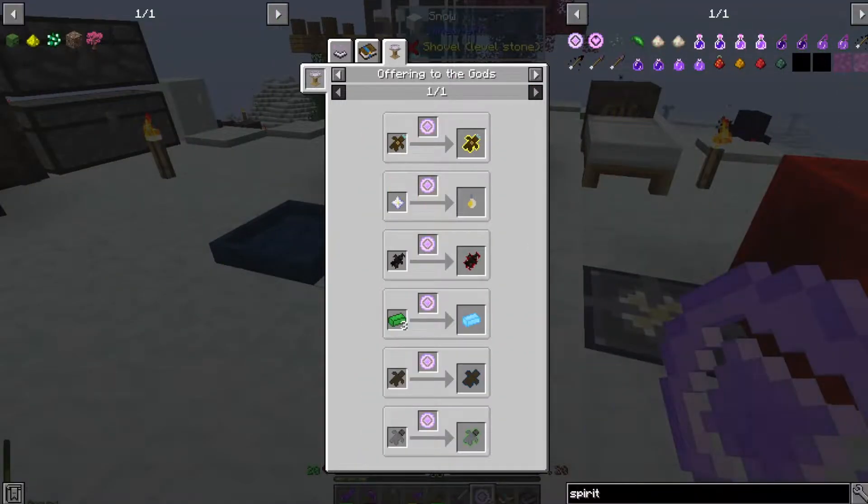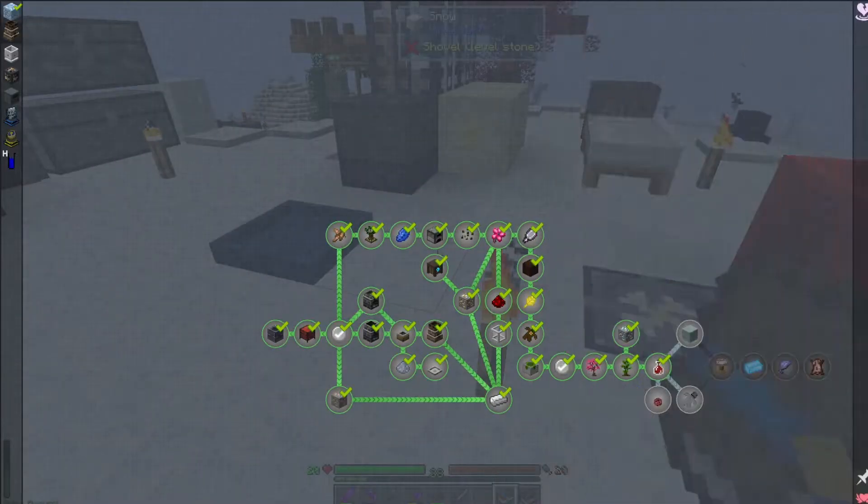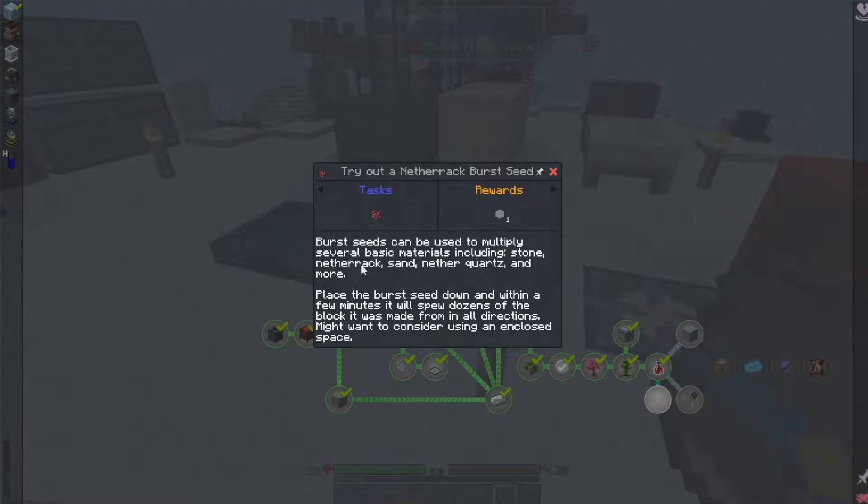It looks like these spirits of calling are used a little further up in Nature's Aura at the offering table, which we're going to be making in a little while. Next, let's see how this burst seed works — the netherrack one — because it looks like they explode and just shower stuff everywhere.